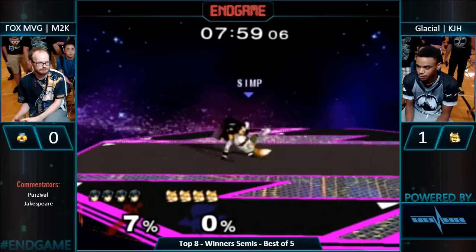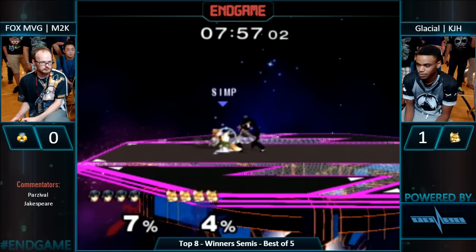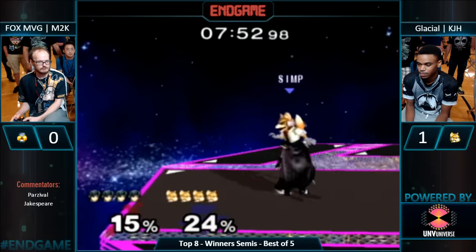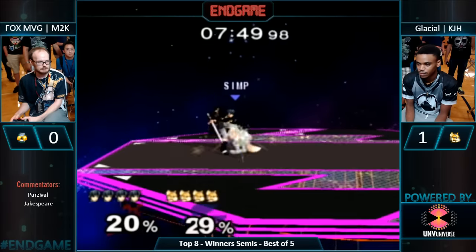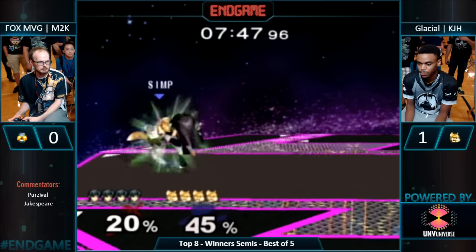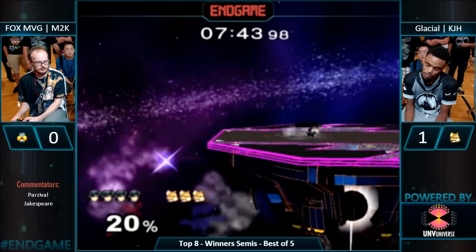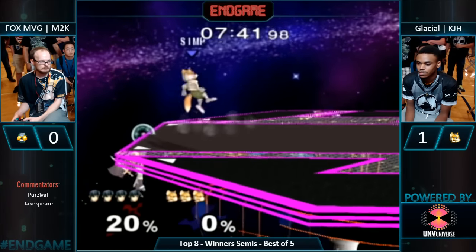Now you've got FD. Chat, you know the story. Mew2King getting that first grab — great spot dodge trade, but shine out. That slight DI — Mew2King, you have to pivot grab. Well, now he doesn't because he's high enough percent. Beautiful stuff — super clean, top to bottom. Super clean — we're on the ledge.